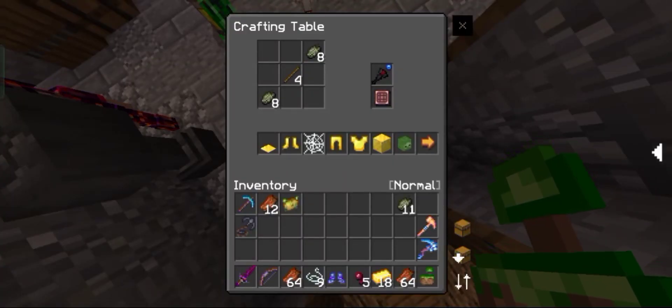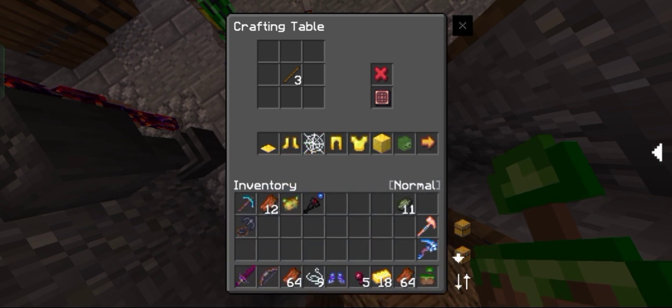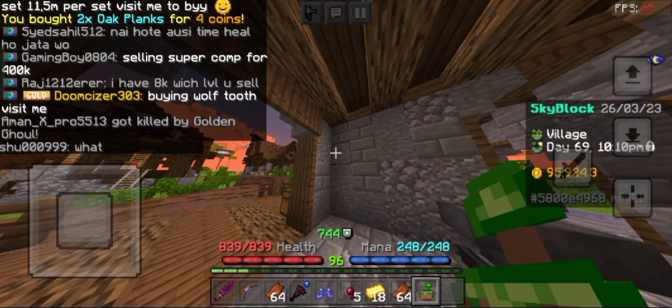I grinded more tier 2 Revenant Horror and now I can craft this Wand of Healing. This Wand will heal you 60 health per second for 7 seconds, and you can upgrade this item to make it even stronger.